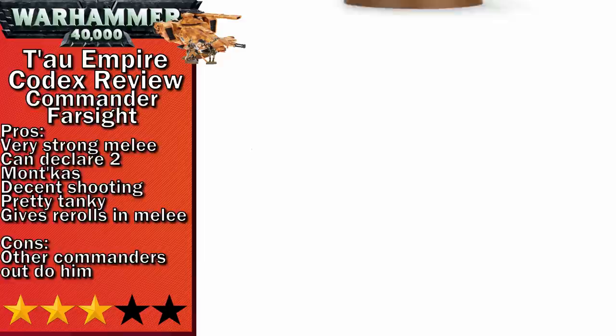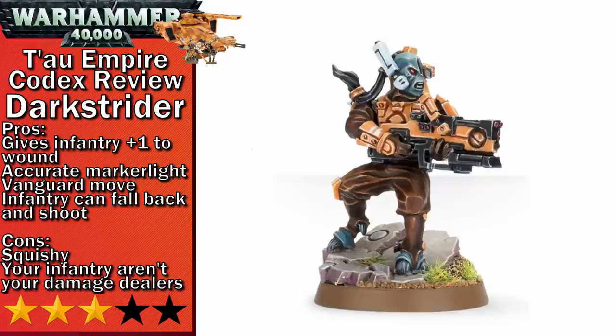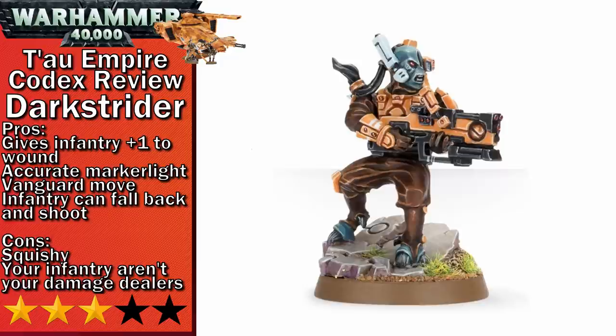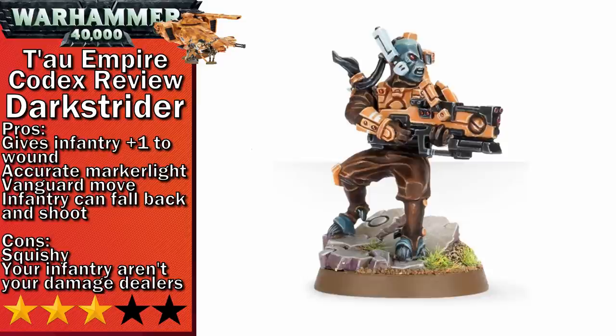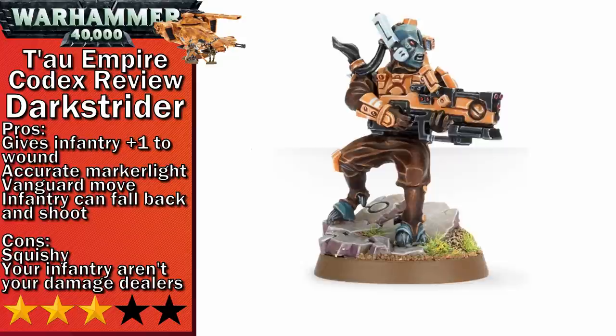Next up in three-stars is Dark Strider. He seems to be primarily used for his Structural Analyzer ability, which allows a nearby infantry squad to improve their wound rolls by one against a target unit. This comes in handy with the Warlord trait Unity Devastation. Unfortunately, Dark Strider doesn't get this ability himself, but you can always bring a character with this Warlord trait for a stacking bonus. Tau don't have a ton of infantry to capitalize on this though. He's not a bad pickup, but Tau have better or cheaper options in the HQ slot.